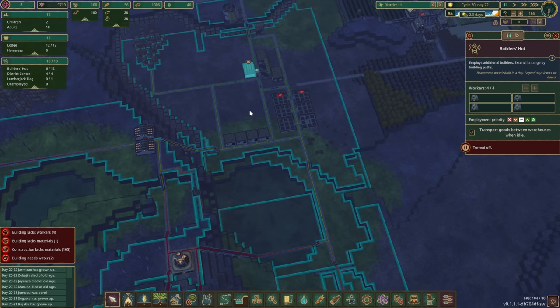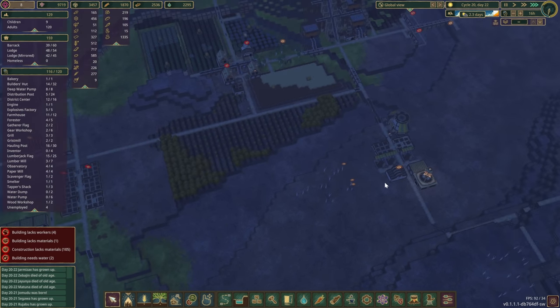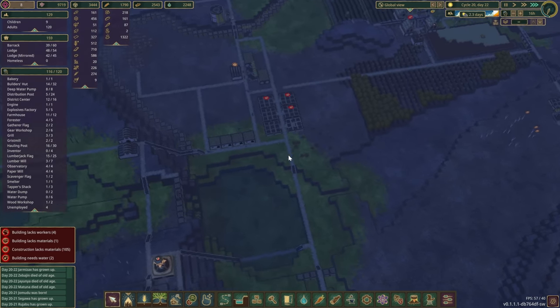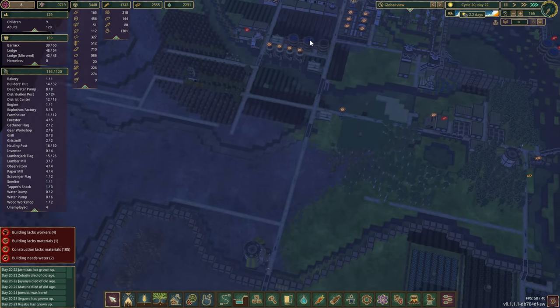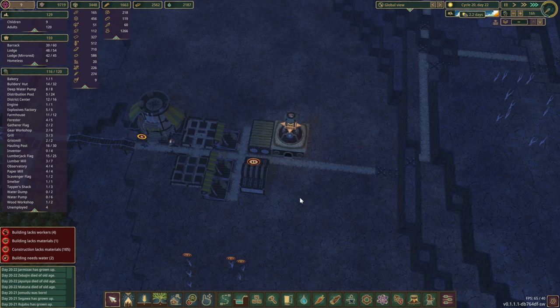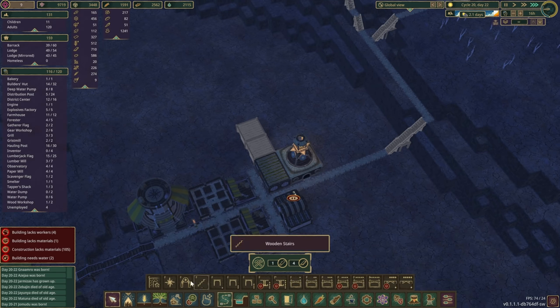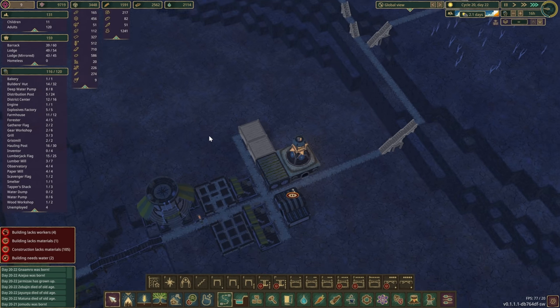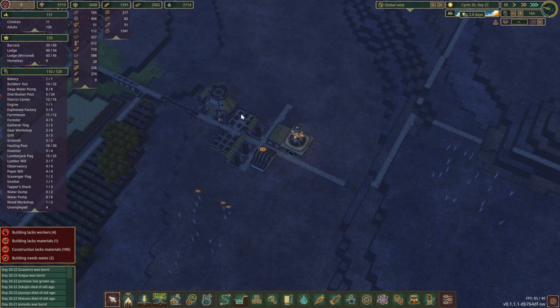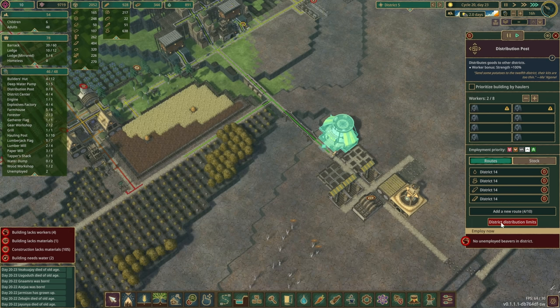I'm thinking — is there anyone that we don't need as much? Maybe from this district here we'll send six beavers over. Let's try and skip the night real quick. We can take two from this district. We're gonna need houses here as well. If we bring six beavers in total, we need two houses. Let's put them in there for the time being.